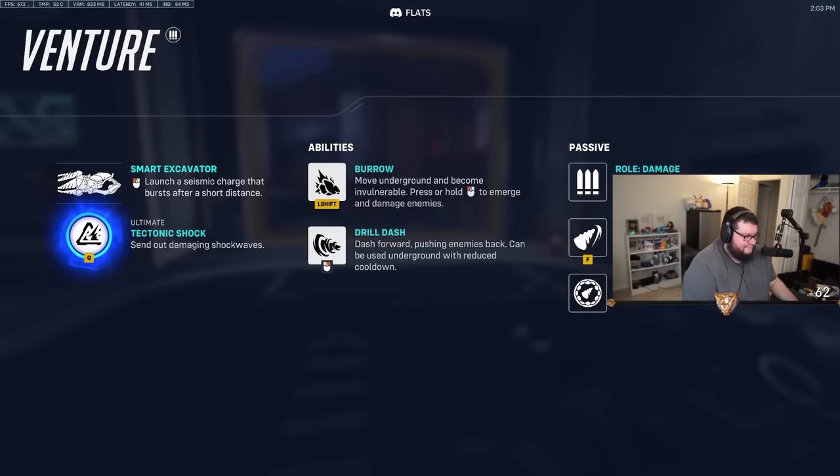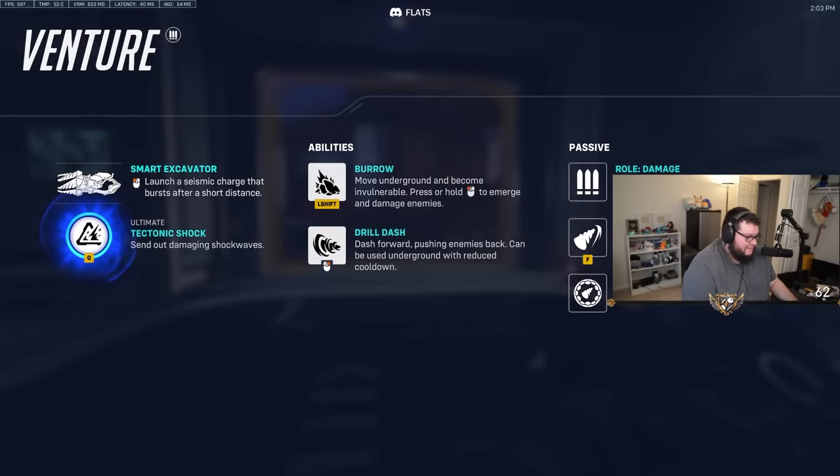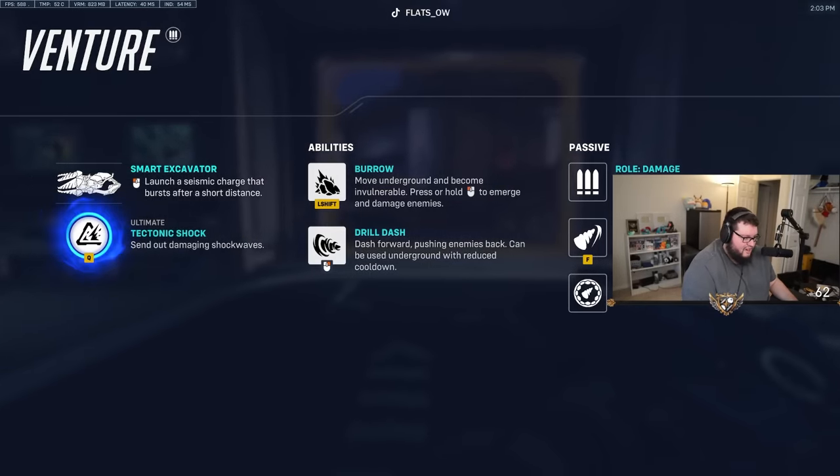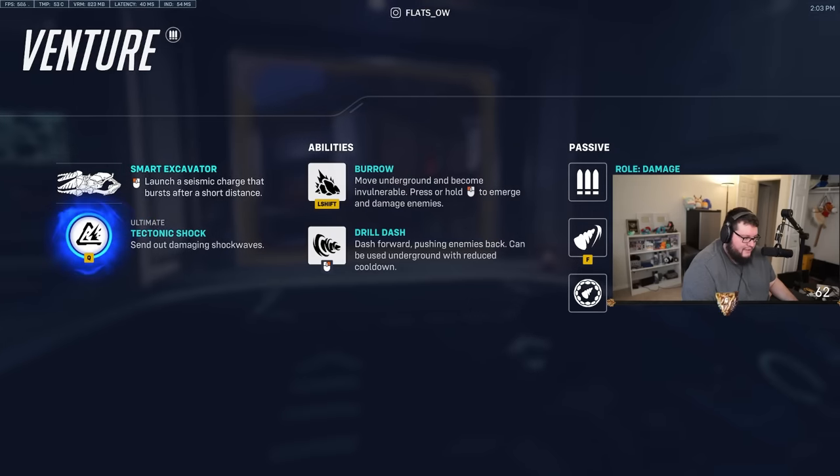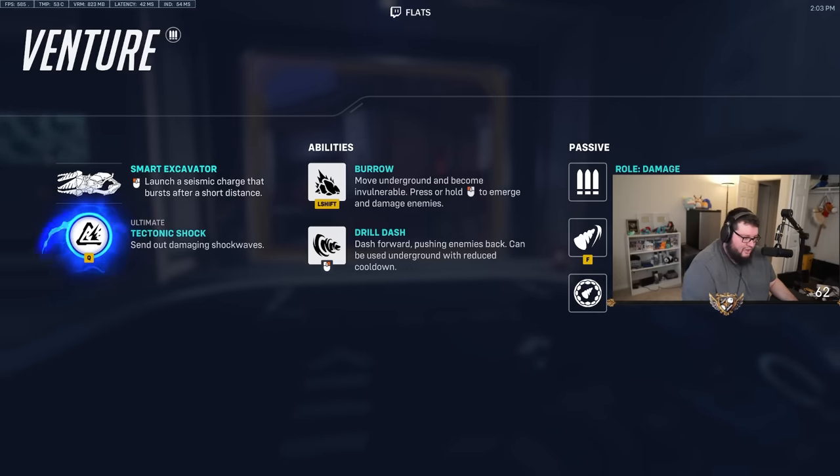Let's take a look at their abilities. Smart Excavator, Tectonic Shock, Burrow on shift — move underground and become invulnerable, press or hold left click to emerge and damage enemies. I wonder how long you can stay under there. Clobber — quick melee deals more damage. And Explorer's Resolve — using abilities grants temporary shields. That's kinda sick.